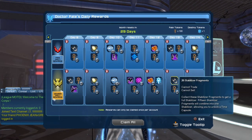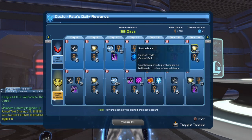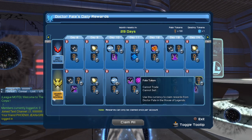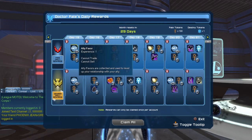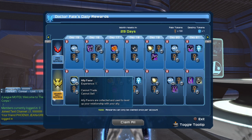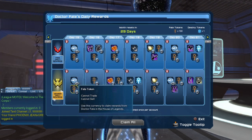Legendary players get 26 stabilizer fragments and 15 fate tokens on day 13. On day 14 it's 4 source marks, 5 fate tokens, 10 extra source marks for legendary, 15 fate tokens, and the Enhanced Fujinaut glove box. On day 15 we've got 1200 ally favor, 5 fate tokens, and 3600 ally favor with 15 fate tokens for legendary.